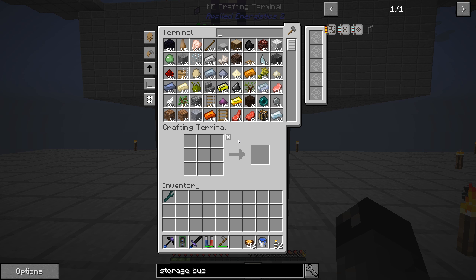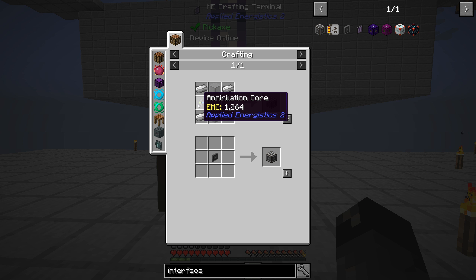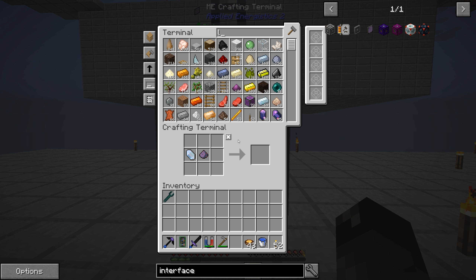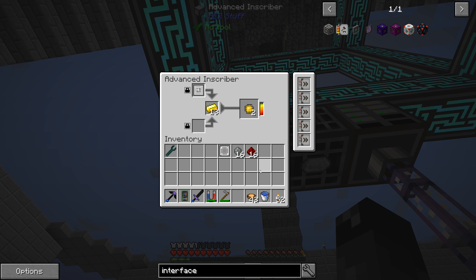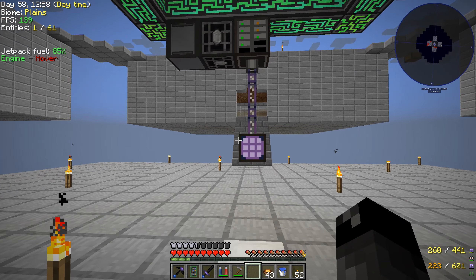Auto crafting is something we should look at too. An ME interface requires a formation core, annihilation core, some iron and glass - inexpensive stuff - but we don't have any more logic processors. We have 103 gold so we can probably make 16 processors. Let me grab some silicon and redstone and get those processing so we can make our storage bus.